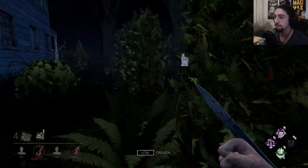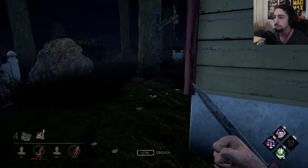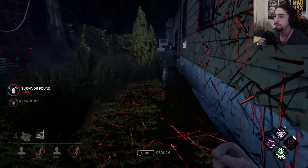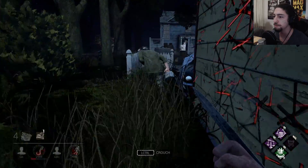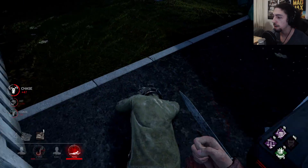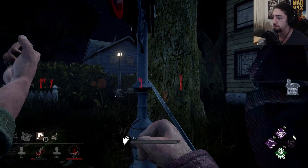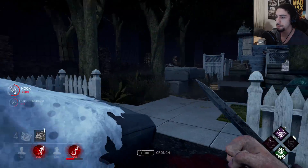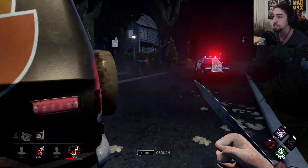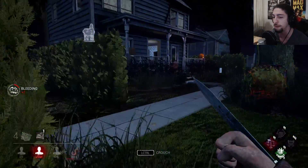Now you can go in the basement. This guy's not even going to block for you. My exposed effect still gives one-hit downs, so I'm hoping someone goes to save him. Someone saved him — my exposed effect is on, they're healing downstairs. This is perfect because now I'll have enough time to get over there and chase the guy that doesn't have the bear trap on his head.